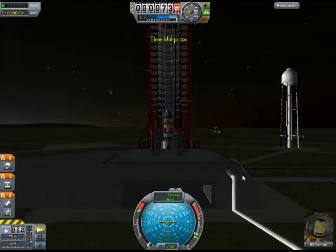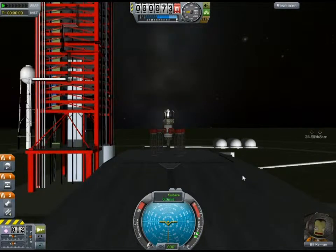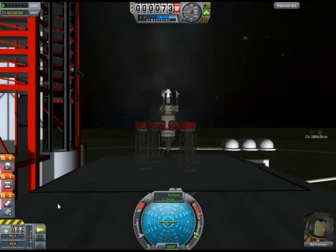Now we go out to the launch pad and we start making preparations. We throttle up the engine. You'll notice that Bill Kerman will be joining us for today's flight. We've already made amends for me abandoning him out in the desert.